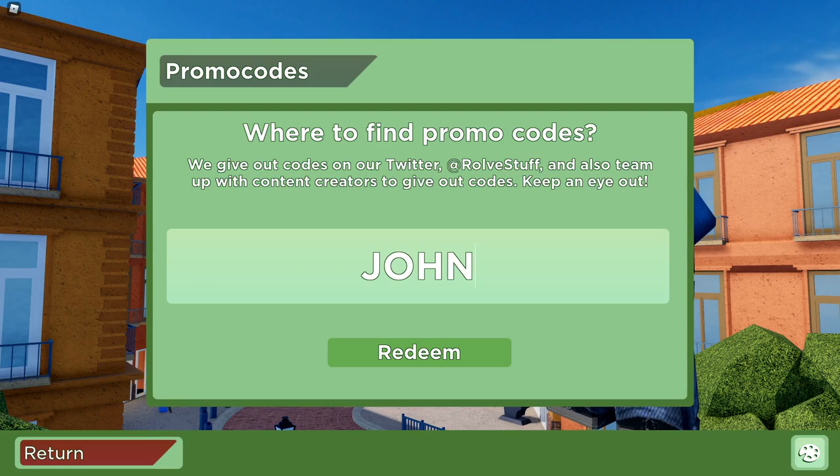The next code is going to be 'JOHNN' — J-O-H-N-N. Let's go ahead and redeem this code. The code JOHNN is going to give you the John announcer voice. It's a working code, and let's jump over to the next code without wasting any time.